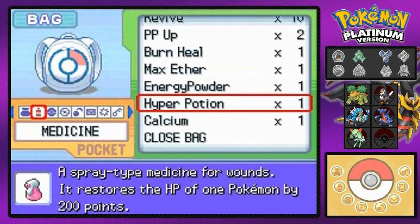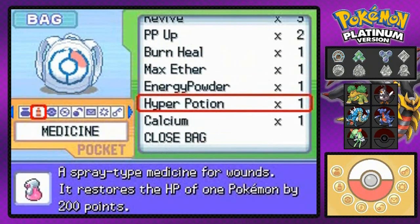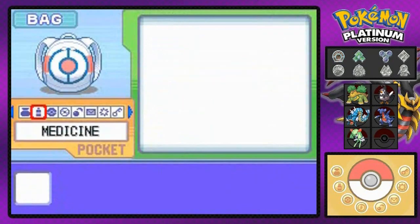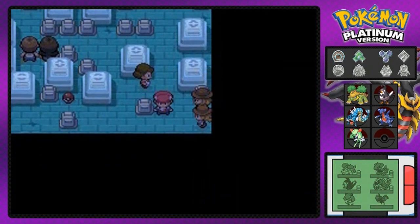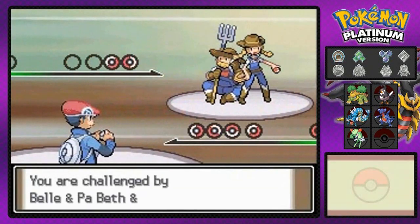Alright, let's move on. We got a double battle right here so first things first, we got to revive our Gaia number two. Gaia number two is just a psychic type Pokemon and it's not very strong — physical attacks will actually affect it pretty badly. We should give it the Exp. Share because that could help it just a little bit more. Let's go ahead and switch our Pokemon, going with Donatello up front with Toothless. We got a cowgirl and a cowboy — they're farmers, Bell and Pa.